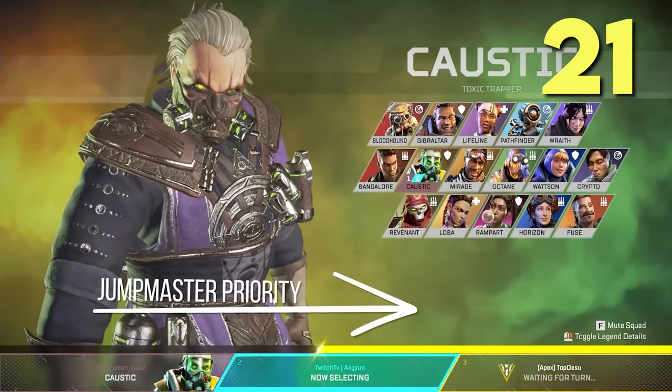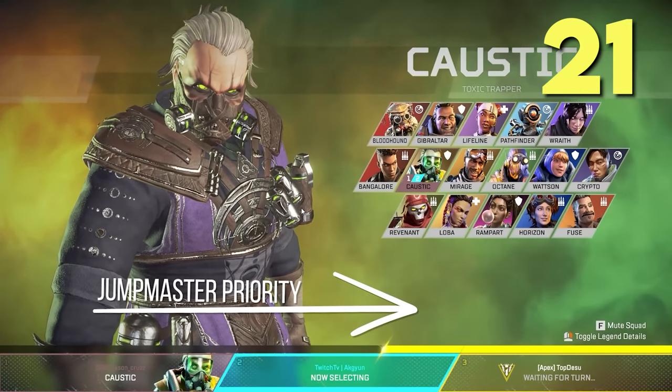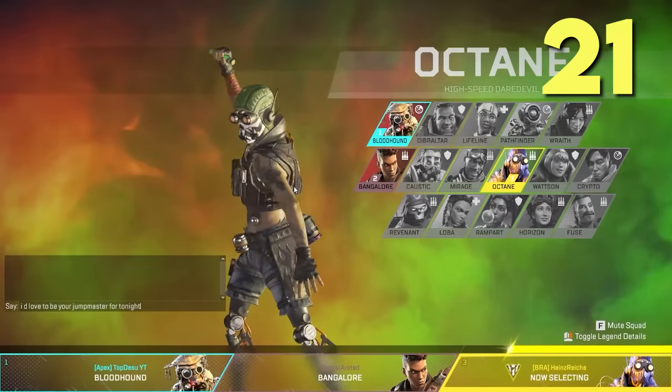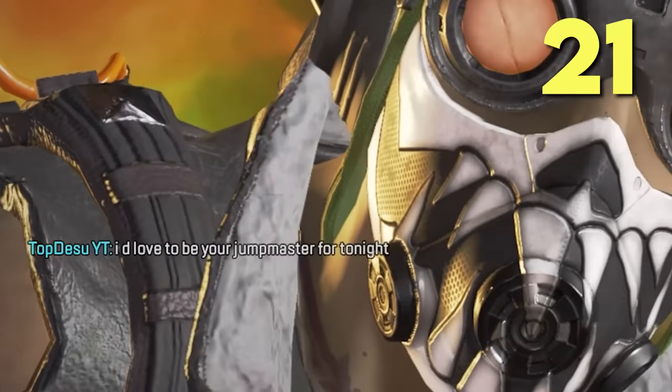Jump master priority always goes to the furthest person on the right that has locked their legend in. This is important to know when grinding ranked without a team — you should try to become jump master every time to avoid hot drops as often as possible.